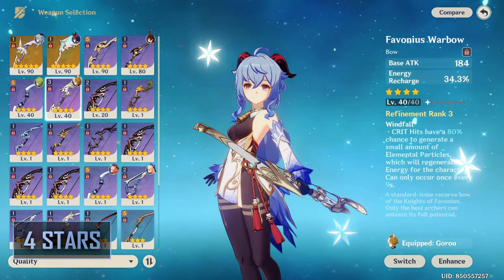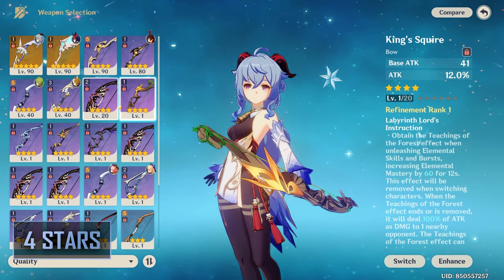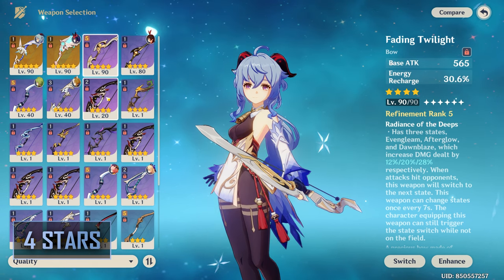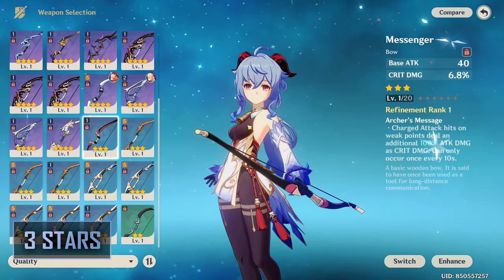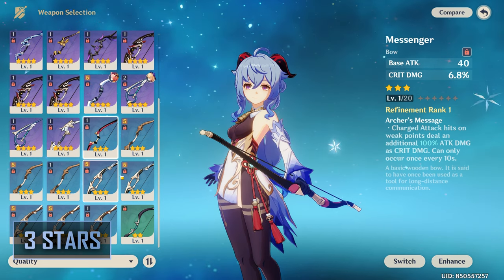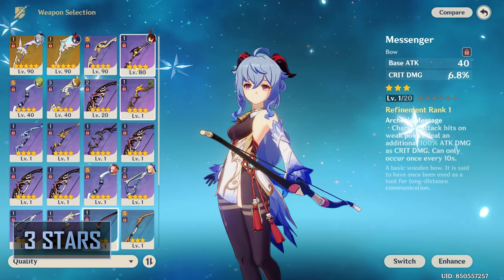Other 4-star options will work fine, though I generally do not recommend them over either the Crescent or Hamayumi. Blackcliff Warbow performs quite well, but its passive is not consistent. King's Squire is an okay option for Melt, but still underperforms compared to the other two. Moon's Moon and Fading Twilight are both decent support options, but I also wouldn't recommend them over Favonius. For 3-star options, the Sharpshooter's Oath and Messenger are both good options for those just starting out, though I'd quickly move away from them once you can craft the Prototype Crescent.